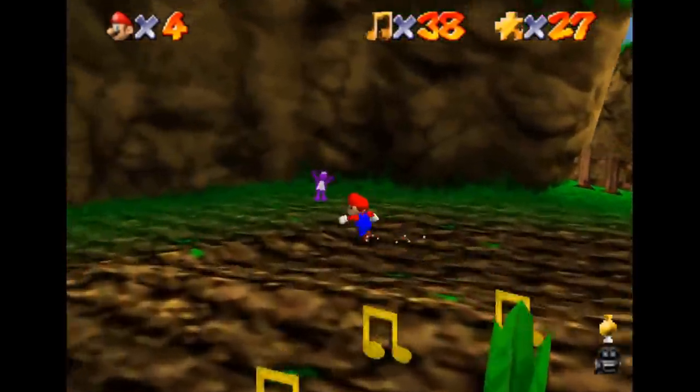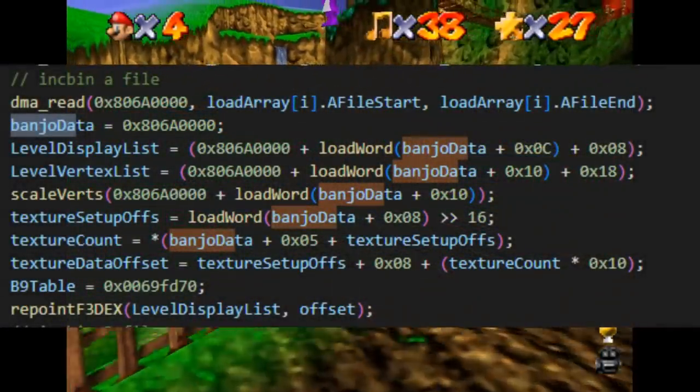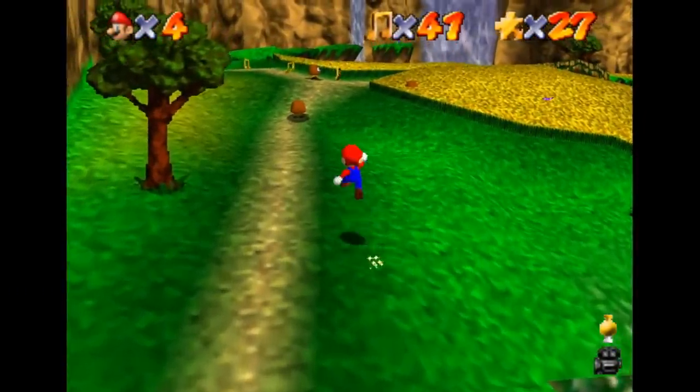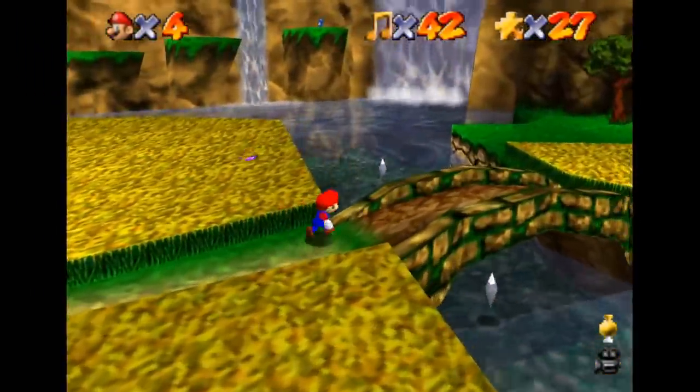The level data is structured very differently between the two games, so I had to implement a scene interpreter in Mario 64. Since Banjo and Mario don't operate on the same world scale, the Banjo levels look pathetically small in Mario 64 by default. Adding a scale modifier to the scene interpreter makes things a bit more appropriate size-wise.